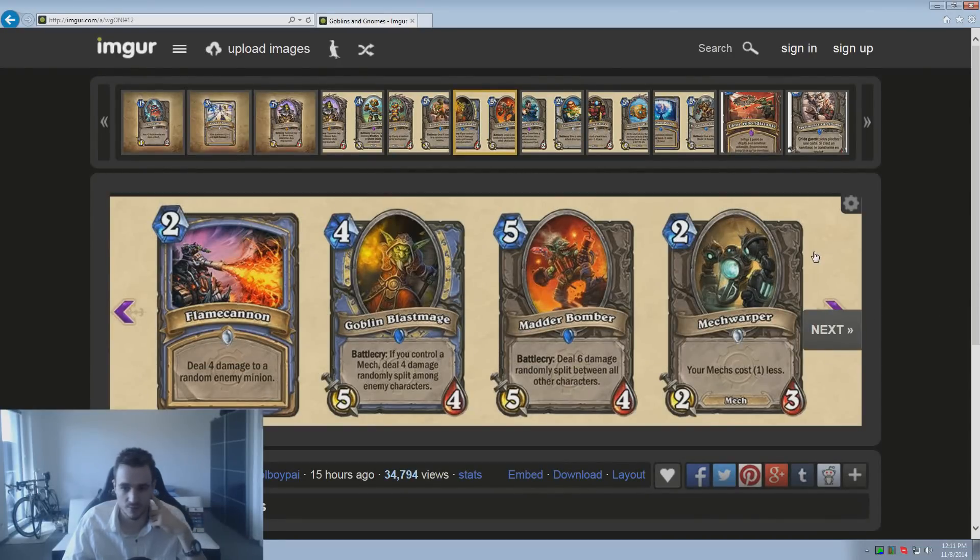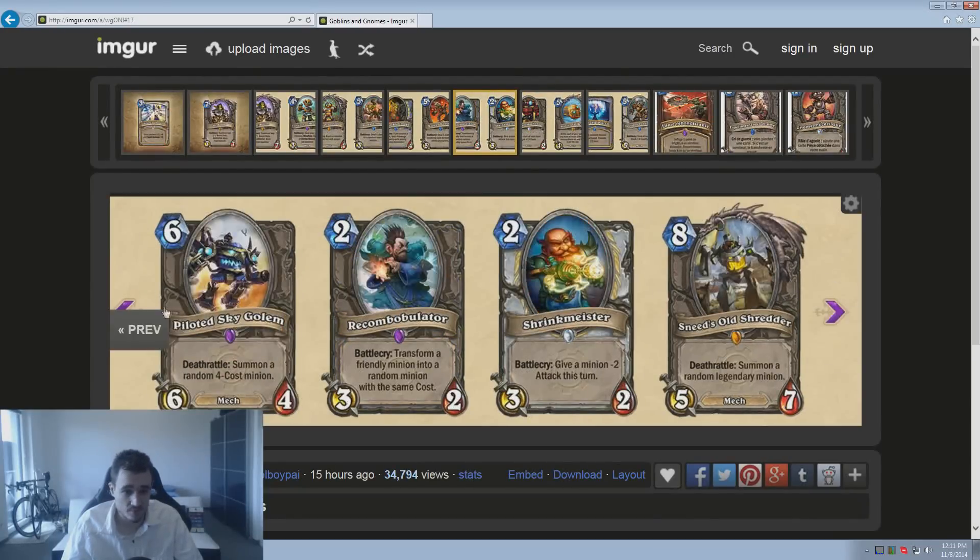Mech Warper — your Mechs cost 1 less. It's kind of like a Pint-Sized Summoner, actually a Pint-Sized Summoner with more HP. Interesting that they made the Mech version specifically stronger.